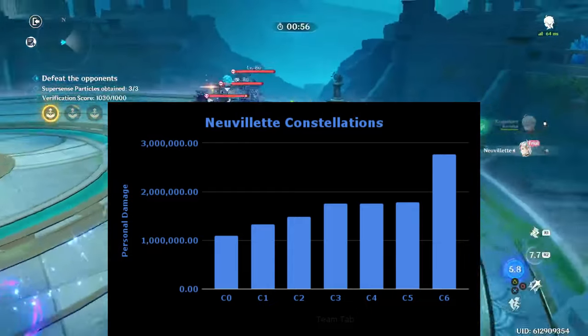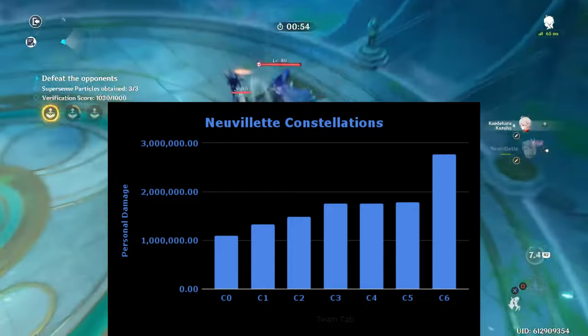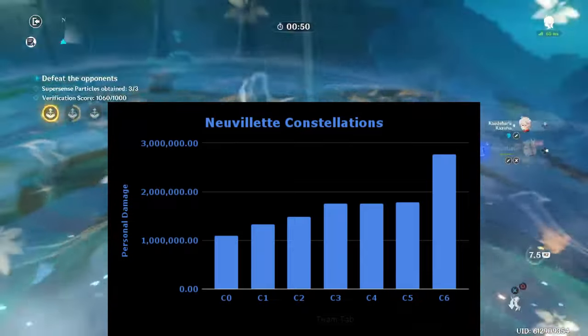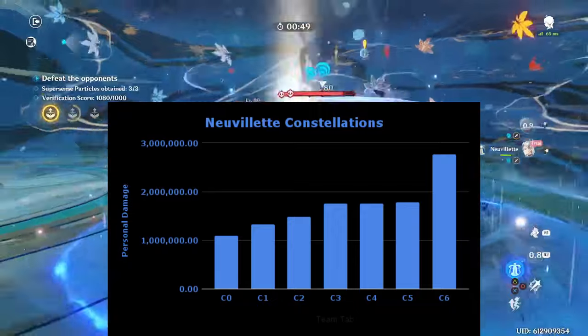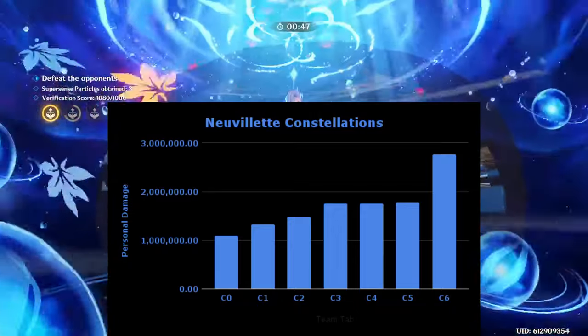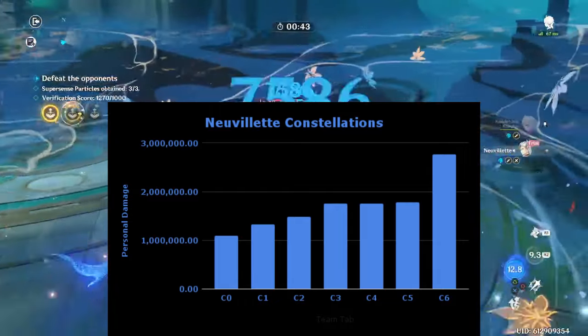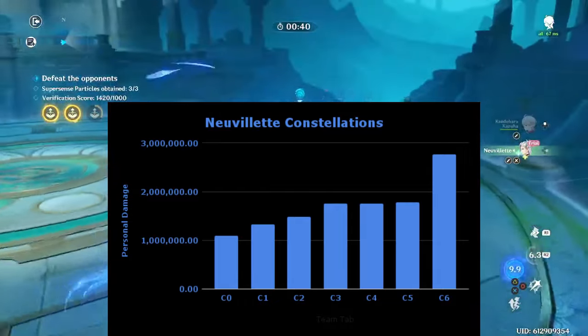C2 and C3 are also great, providing 11% and 18% damage increases respectively. C4 and C5 are pretty much useless. And then C6 is a massive 55% damage increase. So if you are looking to invest vertically into Novolet, definitely get his C1.